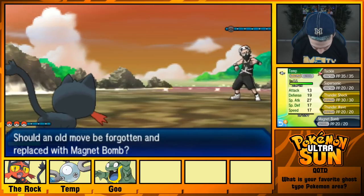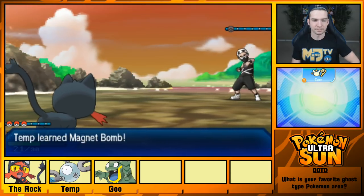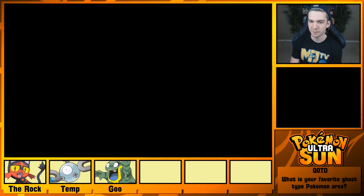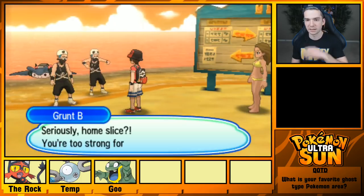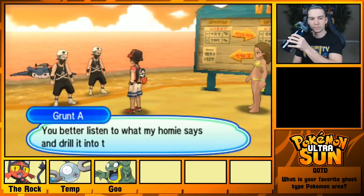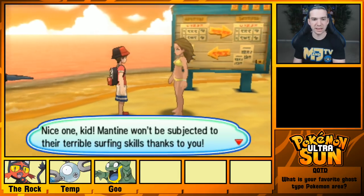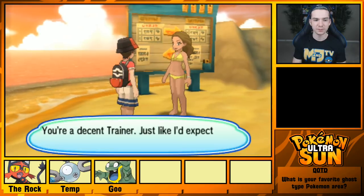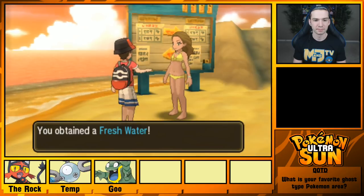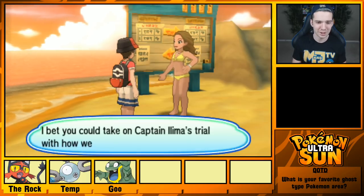Magnet Bomb — yeah, sure, I guess. Better than Tackle. I like how they're changing up the locations of the Team Skull battles — they're still happening, just in different locations. Am I battling both of them? Oh, I just battled one of them. 'Nice one, kid. Mantine won't be subjected to their terrible surfing skills thanks to you. You're a decent trainer, just like I expect from a trial-goer on the island challenge.' Refreshments! Thank you! 'You could take on Captain Ilima's trial with how well you handled that battle. Come back here, and we'll get you up on Mantine in no time.'